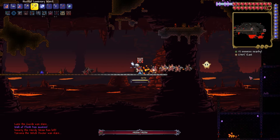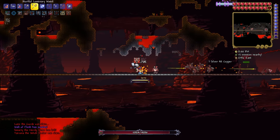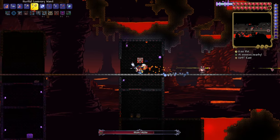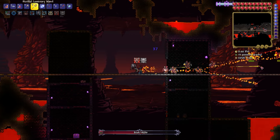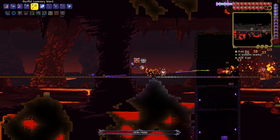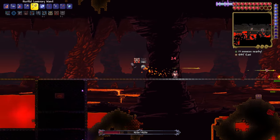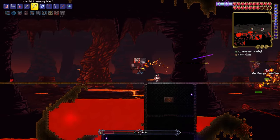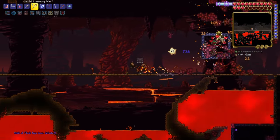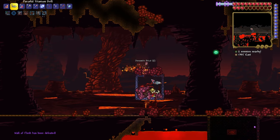Accidentally threw all three. Oh whatever. The star does insane damage. Look at how much damage this star does — the star friend or whatever. This thing is so insane. I could farm Wall of Flesh like this very easily. The star child is absolutely insane. That's crazy.